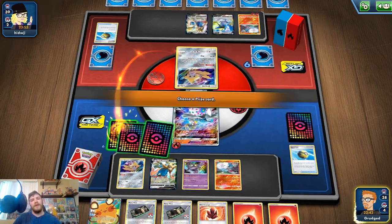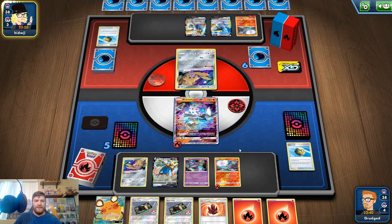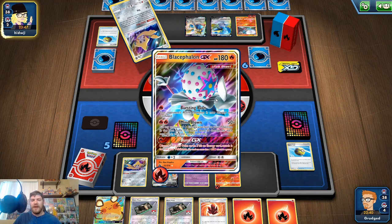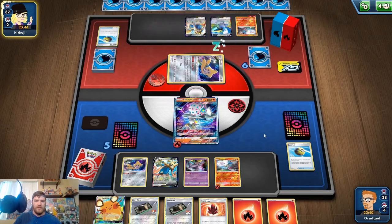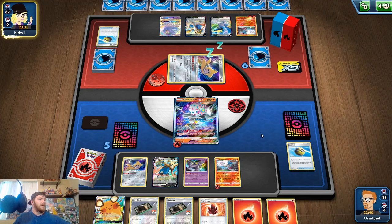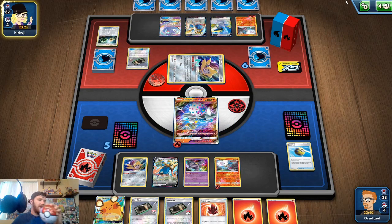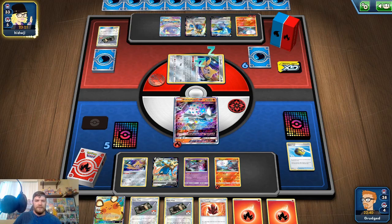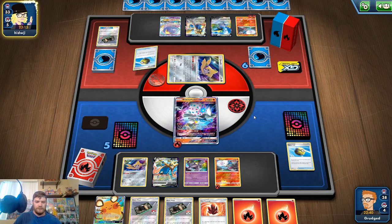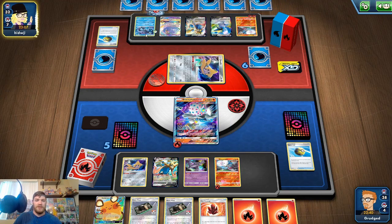Burst GX — so at least we took one prize card. Let me attach it to Blacephalon. We know we're going to top deck a Welder next turn. We've got Fiery Flint. Don't want to really use Fire Crystal because we'll be releasing two of the fires. Also a future video — we've got a Pokéball here that I'll be opening. Let's use Fiery Flint. I'm going to pull that Oricorio. Tapu Fini — Tapu Fini is what you want against a mirror. It's one energy using Ultra Beasts, it does 100 damage. It's going to knock out. One prize card behind.